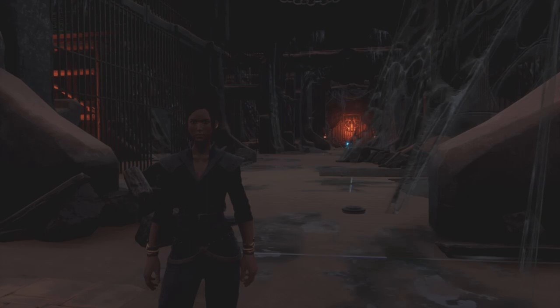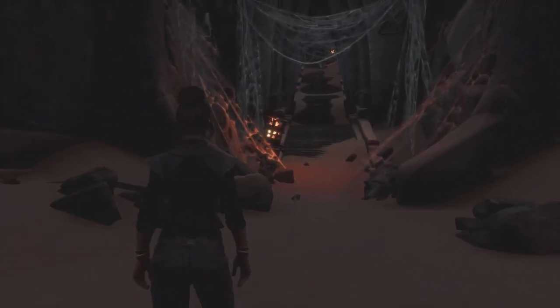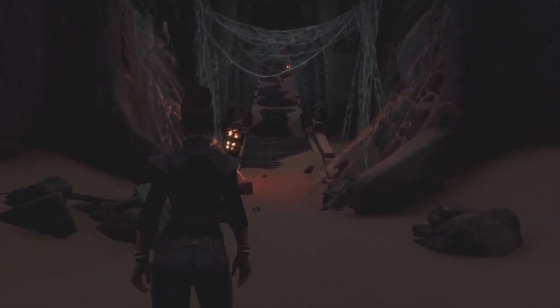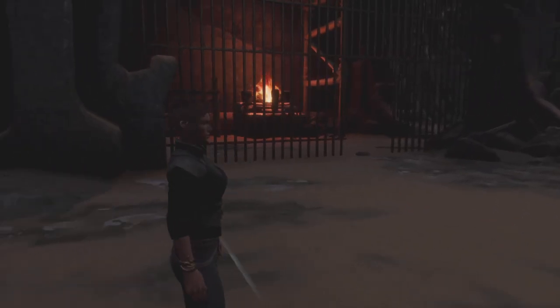I'm inside the dungeon now, heading toward the arena door at the far end. Just wanted to quickly mention: when you've made your way past the first three mini bosses to get a key and come through the door and down these stairs, watch for little traps. This brick here — if you stand on it, it will launch you up in the air like a spring-loaded platform and you will take fall damage. Also watch for gas or fire traps on the floor, and lots of spike traps throughout this dungeon.